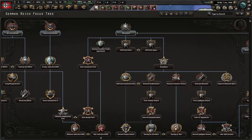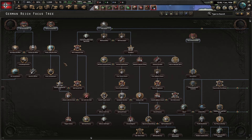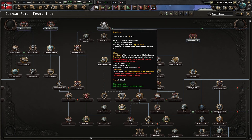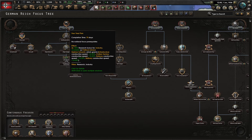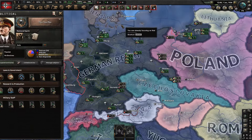I haven't really got a plan or tested this, so it's going to be winging it off the bat. Focus-wise, there's no point doing the treaty with USSR for those bonuses. I can do Rhineland but Anschluss I'll have to wait a while, so we might as well go get some civilian factories because we're going to need to do a lot of trading. Let's go Four Year Plan and head towards that.